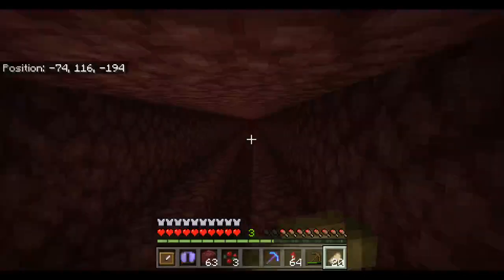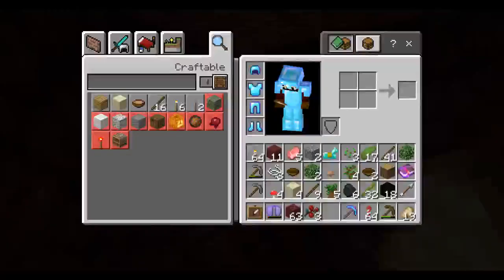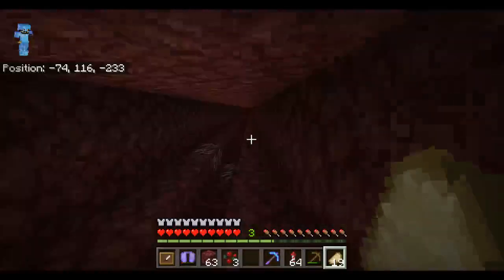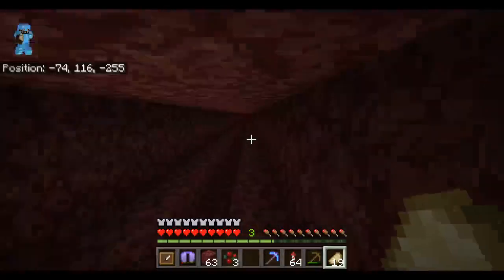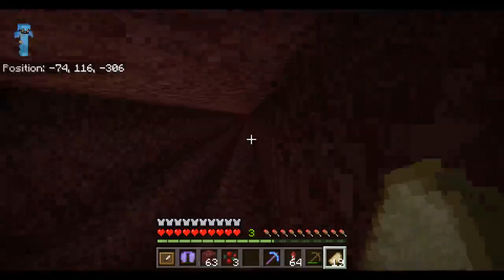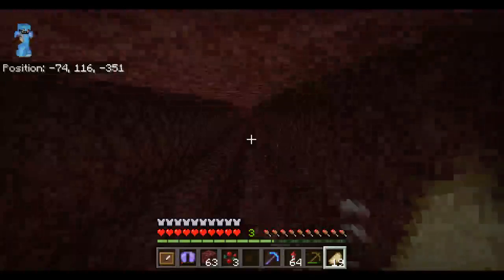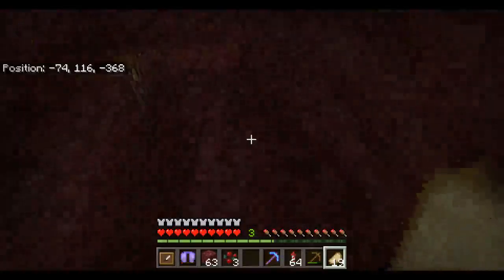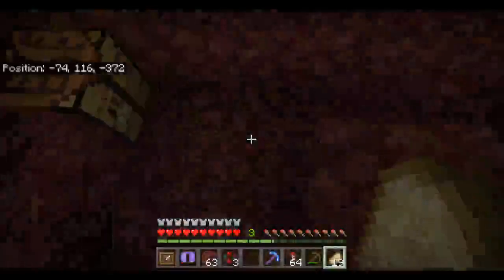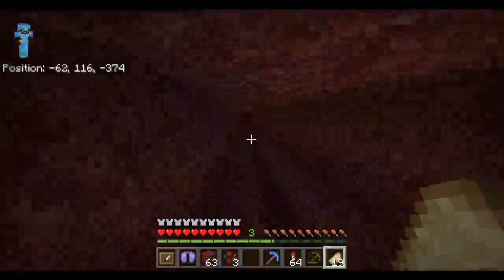I'm quite a fair distance down here. Can I make a boat? No, I can't make a boat — it requires five and I've only got four. So the reason why there's a gap down here, like a drop, is because in Bedrock — I don't know whether it's the case in Spigot — but in Bedrock if there's a gap underneath the boat, it goes faster. So you can kind of float, I guess.